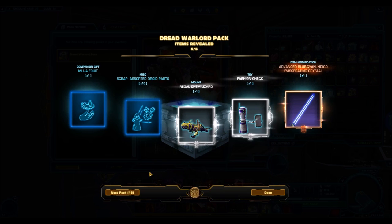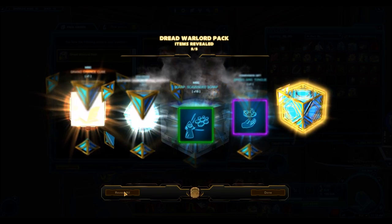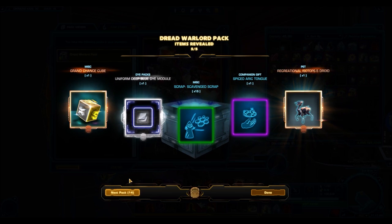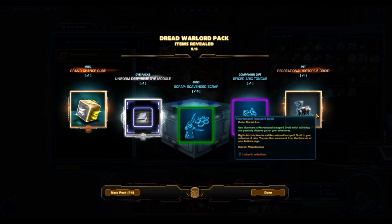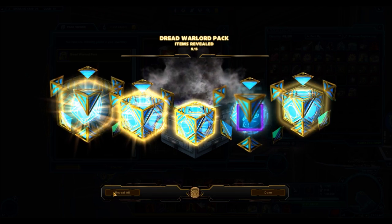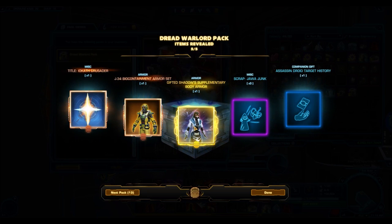Here we have the Fashion Regen and then the Chem Lizard. Here's something I don't like at all — the Uniform Deep Blue Dye Module. Why is Bioware putting dye modules in these cartel packs? In what world do you think anyone's going to use that dye? Here we go — our first gold item. We have the Gifted Shadow Supplementary. I was hoping for the upper body piece.